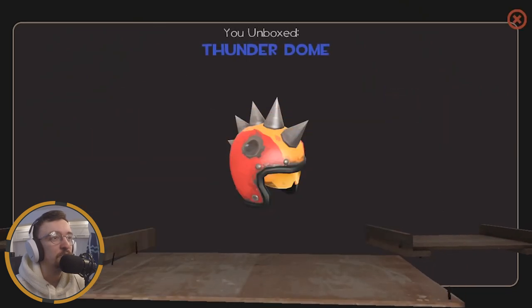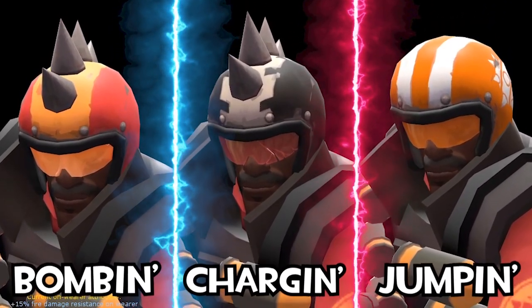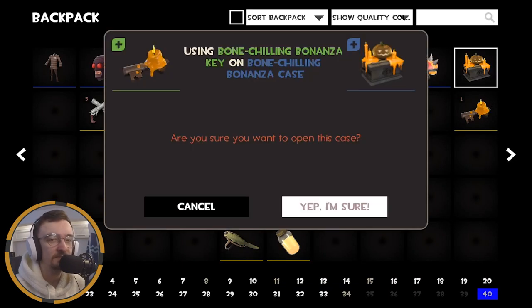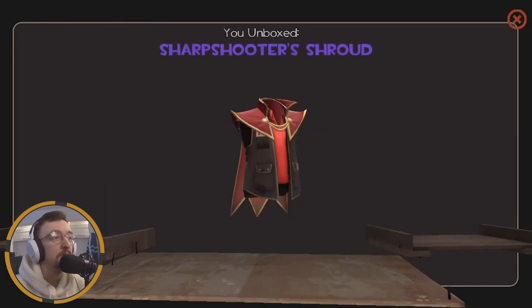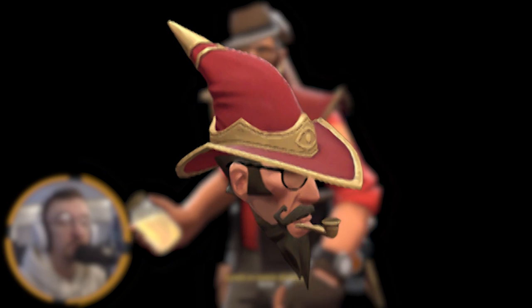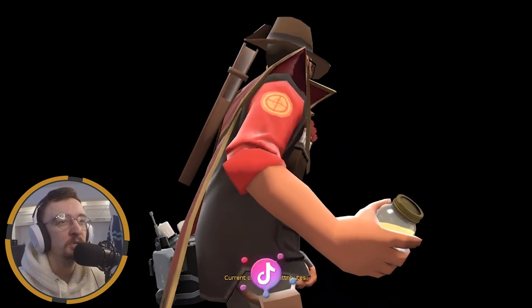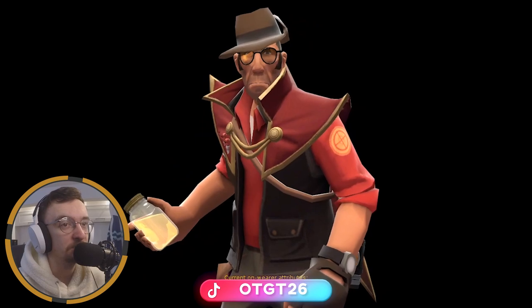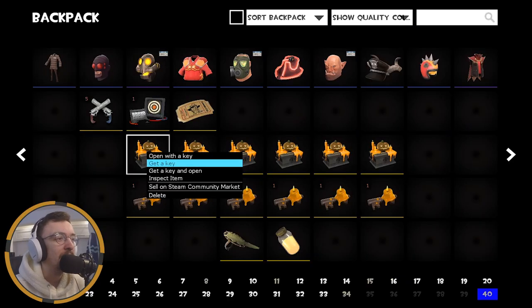Moving on to number nine and I'm seeing a distinct lack of multiple unboxes — not happy about that. The Thunder Dome again — not really one I'm interested in, looks alright though. Number ten — Jesus, speed run! Another single unbox. Now this one does look pretty cool; I do want to see how this looks in a loadout because I'm a fan of the design. The hat that comes with the whole set is very fantasy-esque which I'm a fan of, but I have a lot of sniper body cosmetics I like, so we'll have to see.